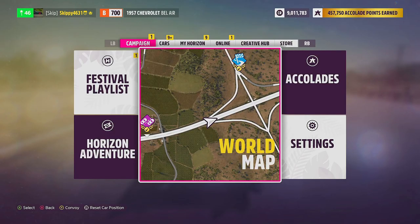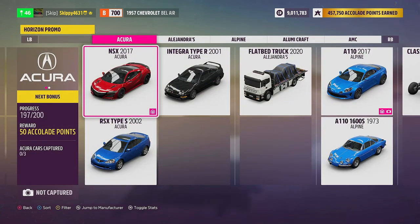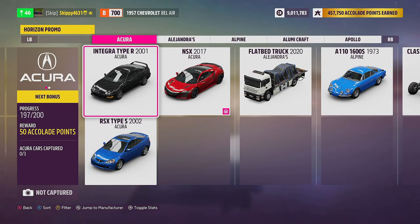There is a way to check which cars you've already photographed and which ones you haven't. Head into the pause menu, go to the Cars tab, and in the bottom right-hand corner is Horizon Promo. On the left-hand side of the screen, you can see your progress — I've photographed 197 of 200 cars, my next reward is 50 accolade points, and I've captured none of three Acura cars. Using the Alpine A110 2017 as an example: in the bottom left it says 'captured,' and Alpine's captured one of ten. On the picture of the Alpine A110, there's a house symbol and a little camera symbol, meaning I have captured this car. One of the best ways to figure out which cars you haven't captured is to press Y to filter, uncheck the boxes, and just check the box that says 'not captured.' This will show you every single car you haven't captured.